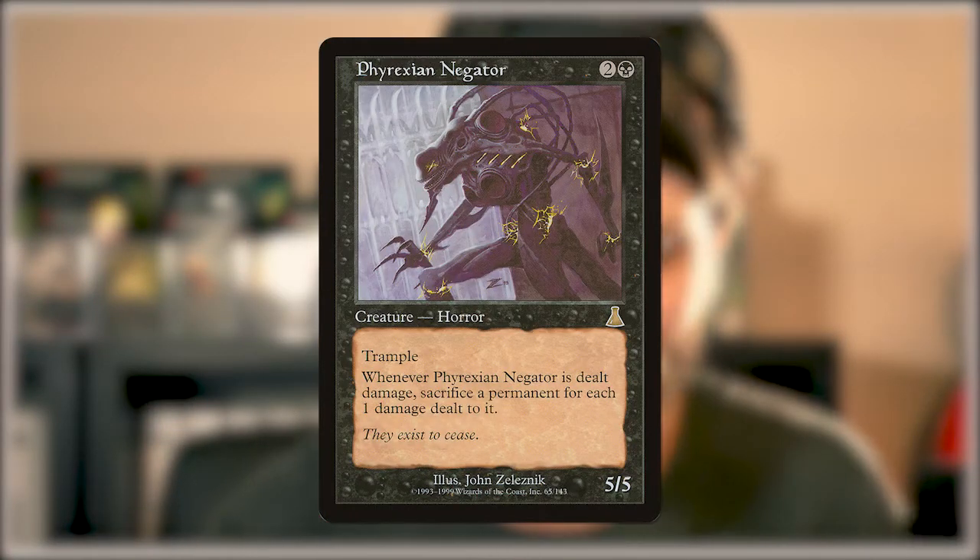The first card on the list is the most recent of all of them, which is funny because it's all the way back to Urza's Destiny. It's Phyrexian Negator — the original printing of this card. There have been a couple; one I think is a promo. It's a 5/5 for two and a black with Trample. Whenever it is dealt damage, you sacrifice a permanent for each one damage dealt to it. But it's that 5/5 for three with Trample that really sets this apart.